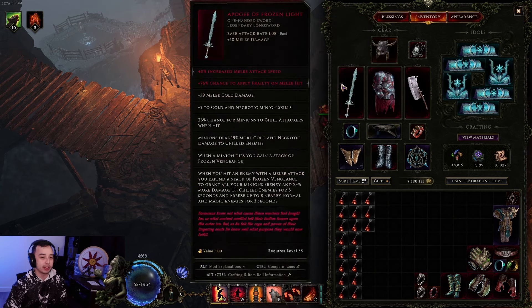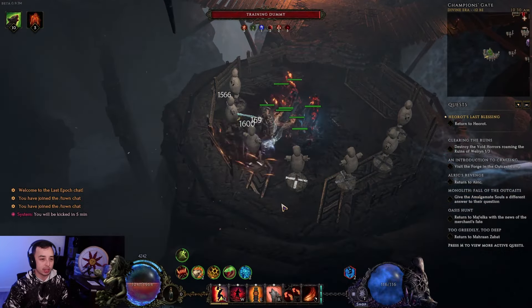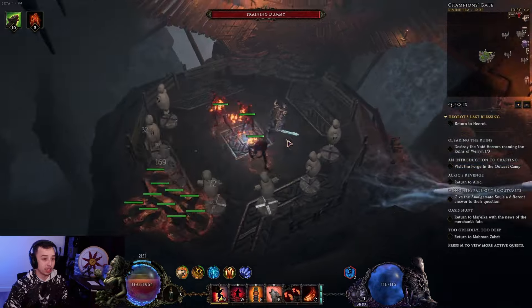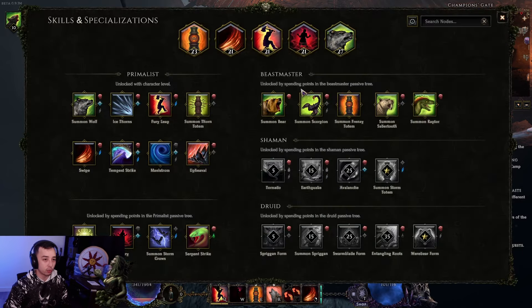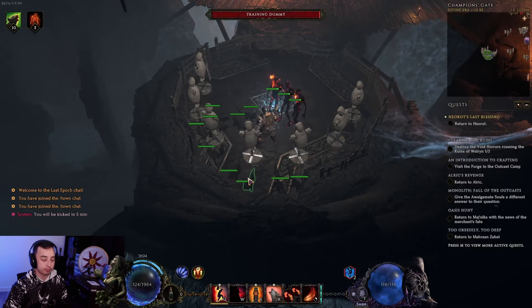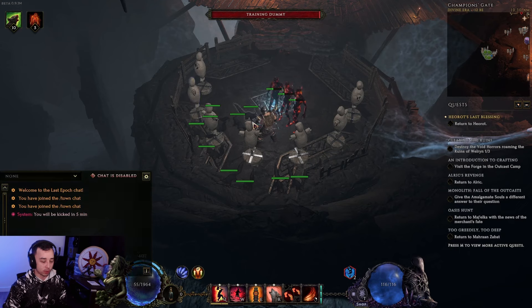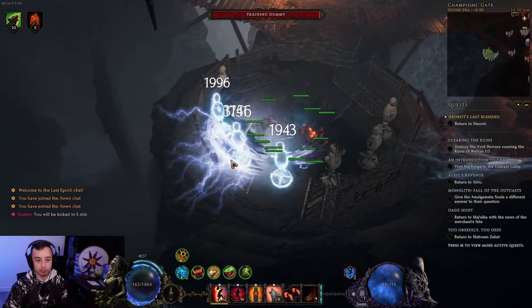When you hit an enemy with a melee attack, you expend a stack of Frozen Vengeance, giving your minions Frenzy and 24% more damage to shielded enemies — that's another more multiplier. On top of that, you freeze everything that is not rare or boss in the nearby area. Every melee attack, if you leap into a pack, everything's frozen. For rare or boss enemies, you can War Cry since your War Cry is specced to also freeze. War Cry also gives you access to more hit damage taken while frozen, which benefits your squirrels even more — that's why I decided to go for crit over bleed.